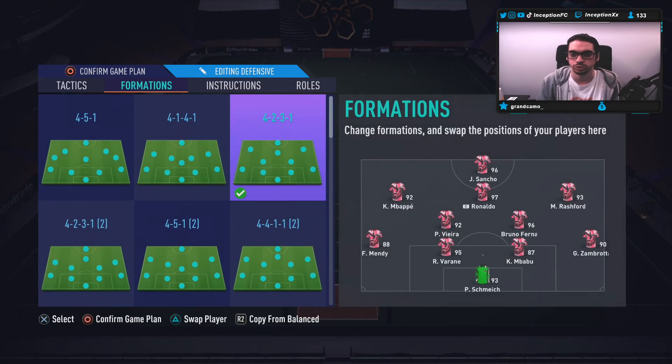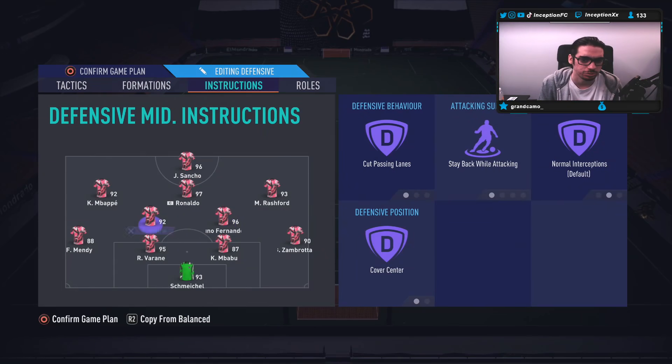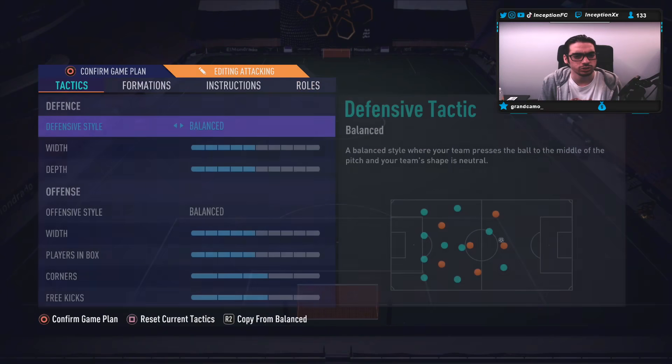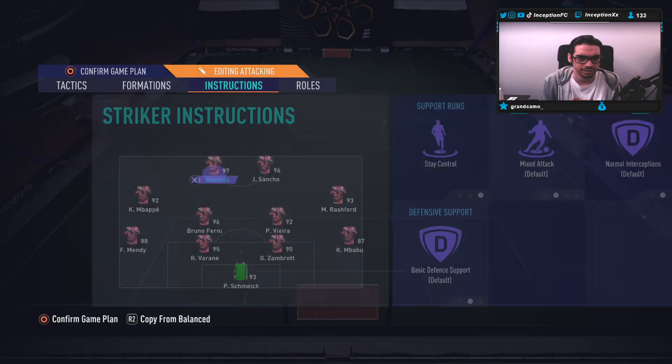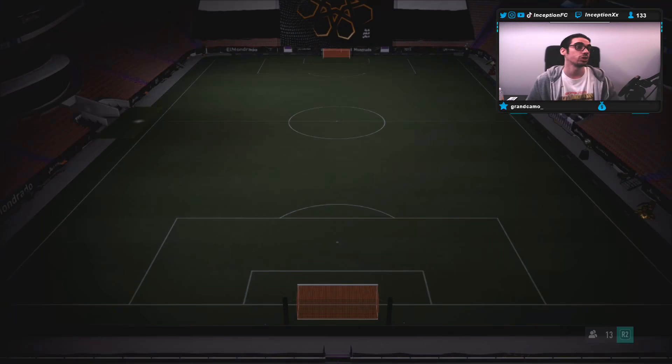The way we're going to be lined up with this card in the team is going to look like this. We'll use the 4-2-3-1 for now with Jadon central up top — it's actually perfect. He has Ronaldo at the CAM position, Rashford off to one side, Mbappe off to the other. We also have the 4-4-2 where we'll play Patrick Vieira on that side, and then the rest is good with strikers both central. Let's go try him out.